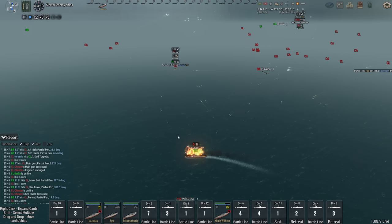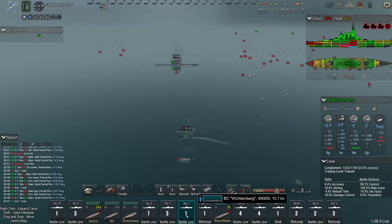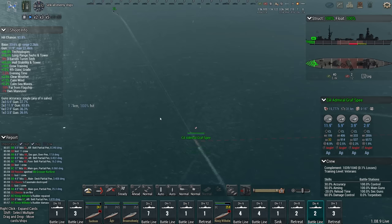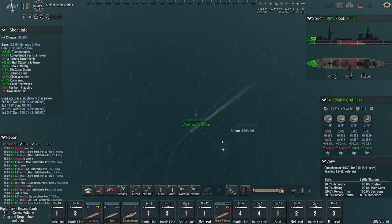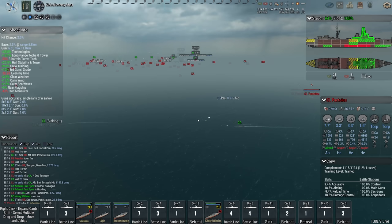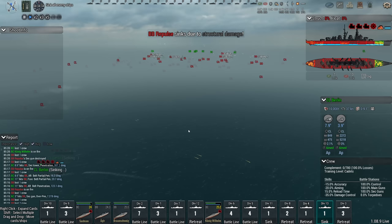I think it's time to start pulling my first capital ship off the line — the König Wilhelm, you're going to retreat. The Wurtemberg also got pulled. What the hell is the Spade doing here? Getting killed, that's what. Berlin dies, Chester dies. That was the Berlin — torpedoes. See, torpedoes are going to be the death of me.